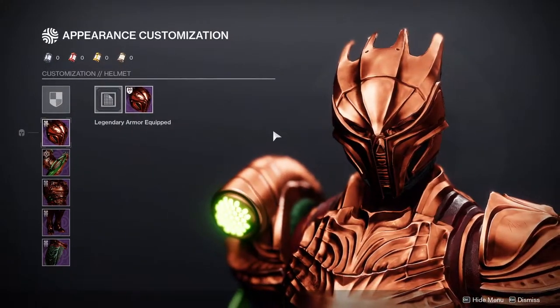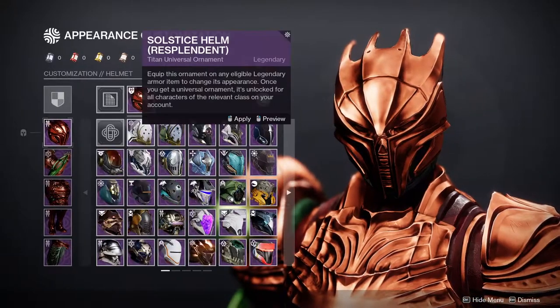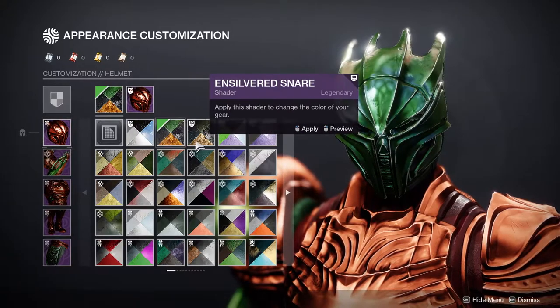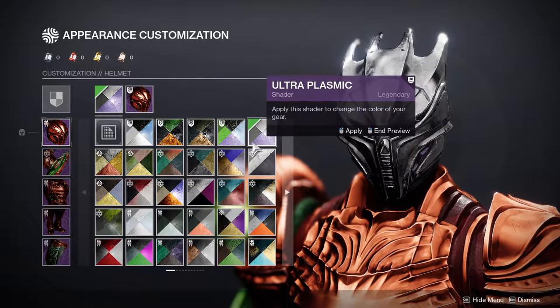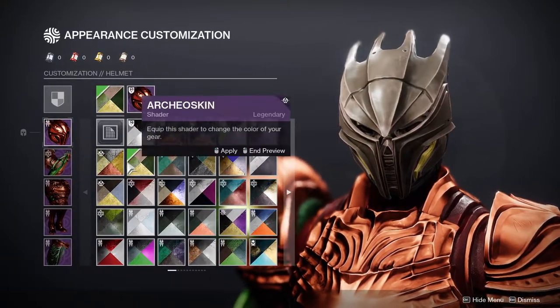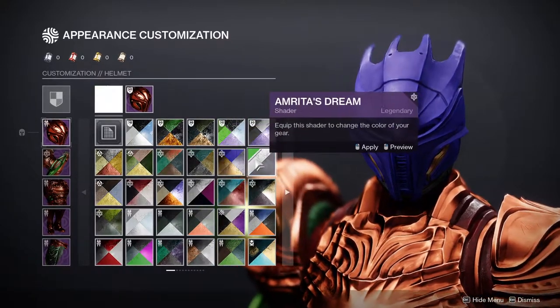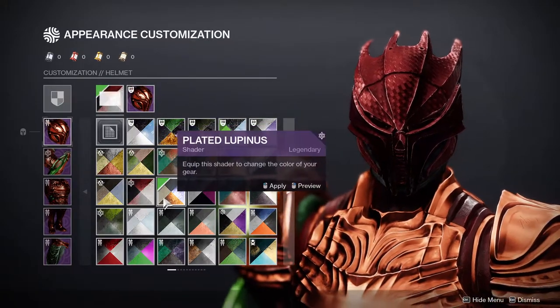The helmet — I actually love the helmet. The helmet is super dope. Cannot wait to use this helmet with other knightly armor pieces. I think it looks really cool. It shaders really well. The whole set shaders really well, which surprises the shit out of me if I'm being honest. This set looks really cool — the helmet specifically looks like something out of fucking Dark Souls, and I love it.